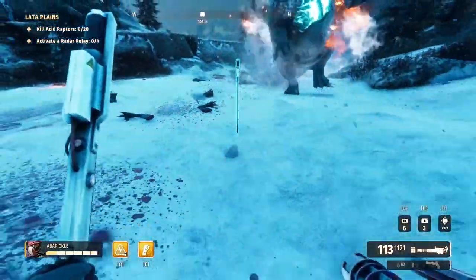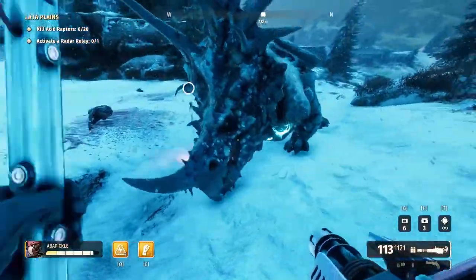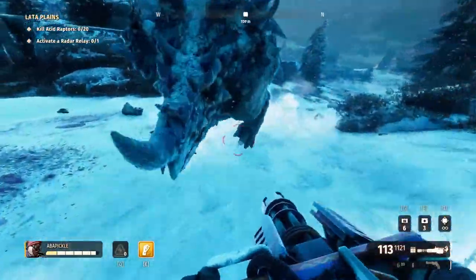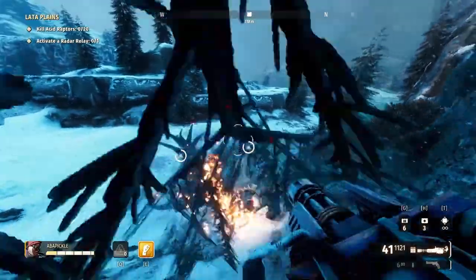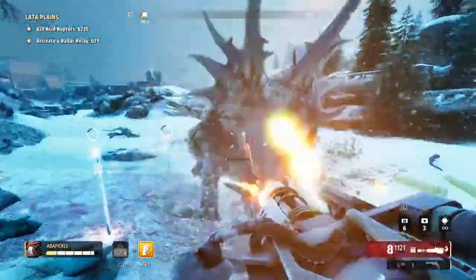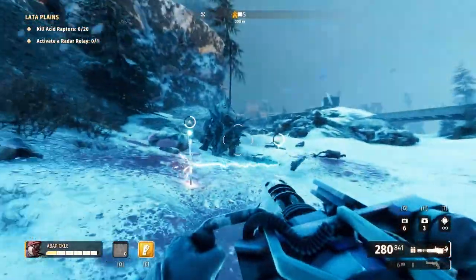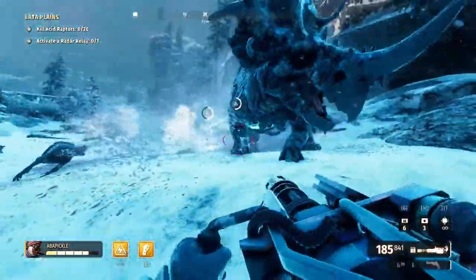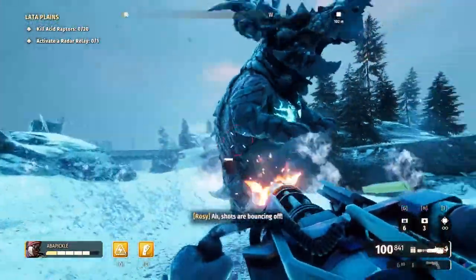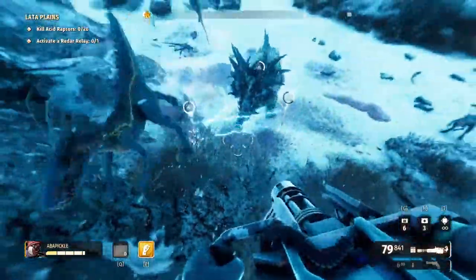I'm going to set up a barrier and stand in it so enemies should get stunned when they walk through. I'm having some issues — it seems a little glitched at the moment. Sometimes it doesn't stun as much as you'd expect, and enemies have to stand in it for a decent time. Armored enemies have a bit more resistance to it.